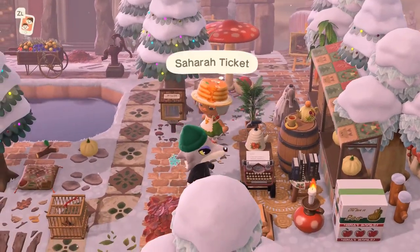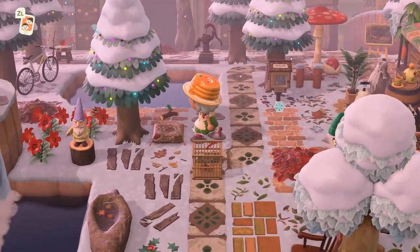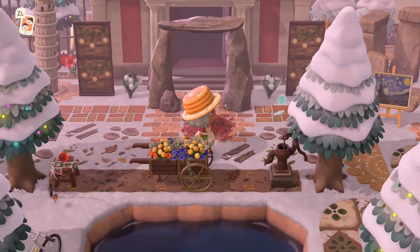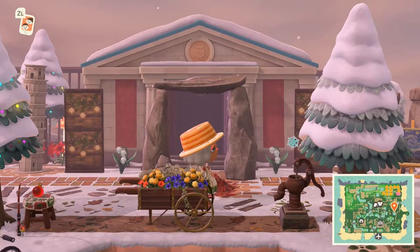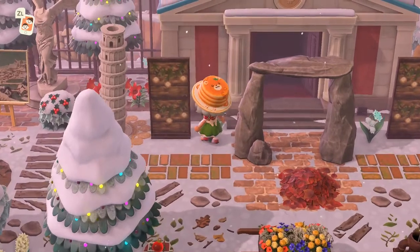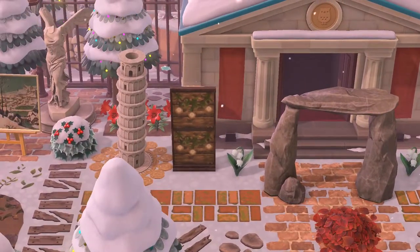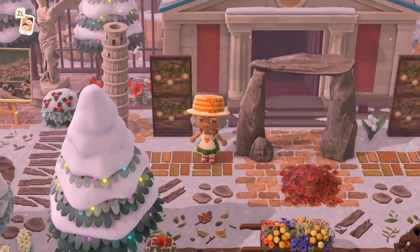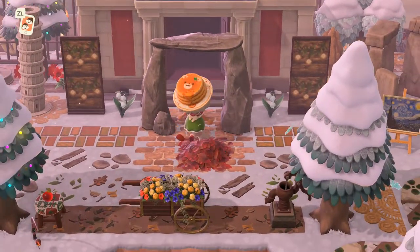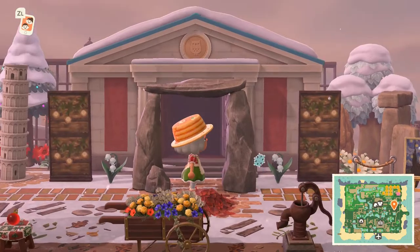Here we have Fang again — he is working some magic. Here is her museum. I love that code used — it makes everything look rustic with those little lights. It's definitely interesting to put that little stone arch right in front.